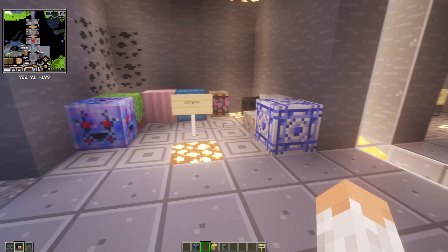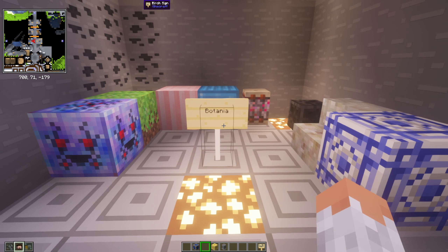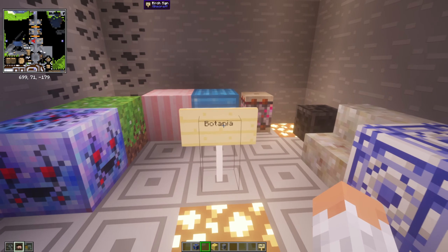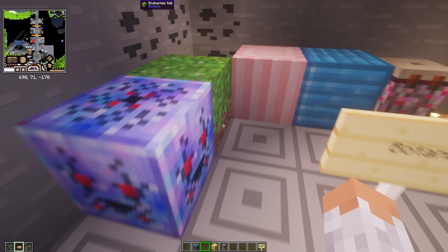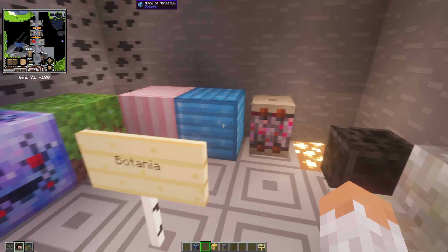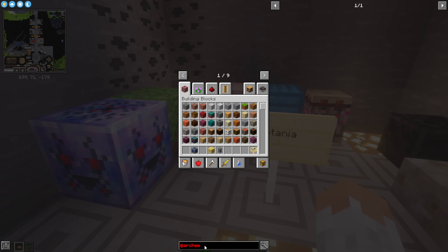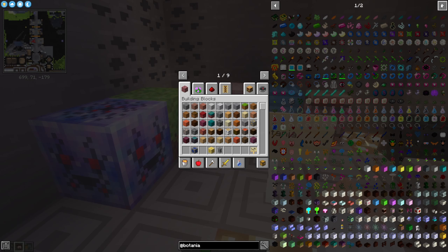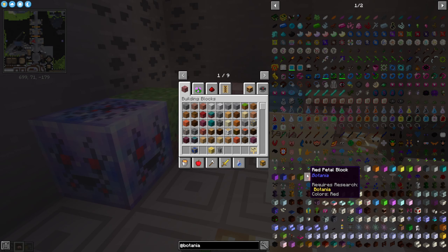Then we have Botania — it's a nature magic technical mod which adds auras, flowers, and mana. Over the world you can find different auras and use those to make technical advancements. New tools, upgradable things, trinkets, and potions come with it. There are also new building blocks, but most of it is a technical system.